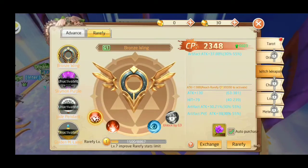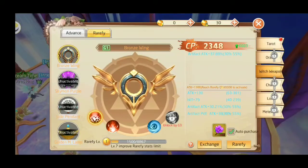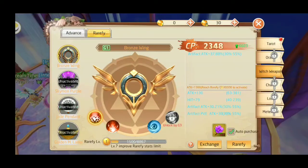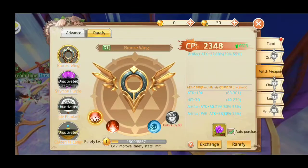PVE. Now I got these stats by flipping and hitting rarefied next to exchange on the bottom right hand corner. Now sometimes it'll show up single, but I got four different stats pop up, and I'm gonna switch those four stats for the four stats that I switched earlier.